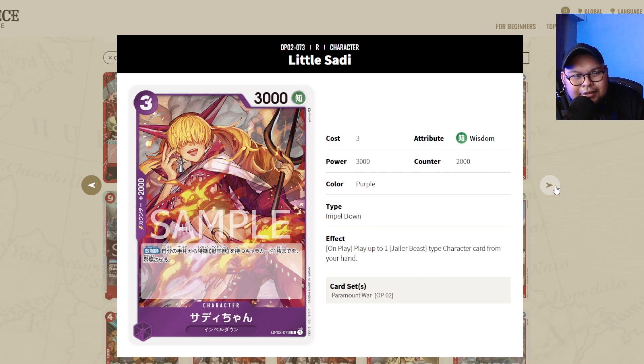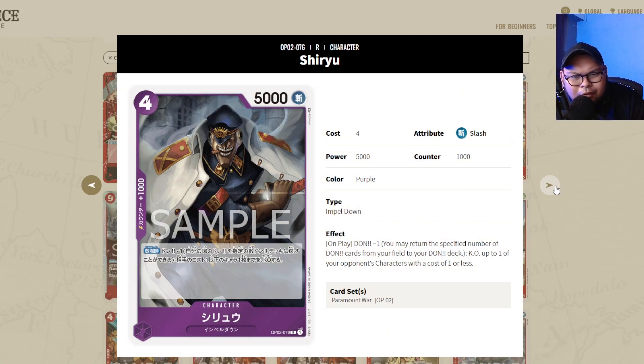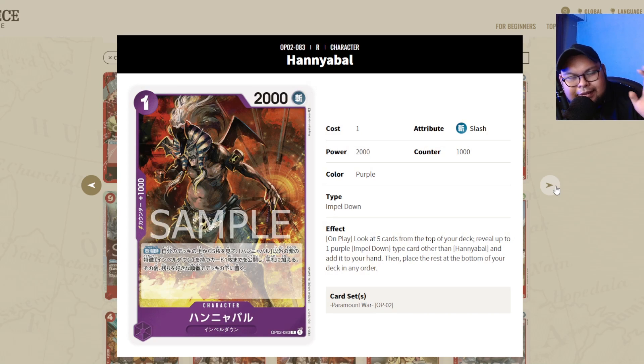Now for the purple cards. Sadie is sort of a staple for purple if you're leaning into Magellan or even Kaido with the purple Impel Down cards — plus it's a 2k counter. It could be a staple especially if you're facing a lot of Zoros. People play certain numbers, not always a full playset, but it's a good safe pickup if you want to play purple. Hannibal is an absolute staple — it's your searcher for the purple Impel Down cards. Definitely get a playset.